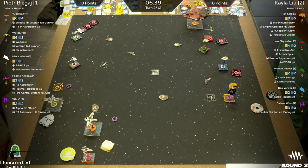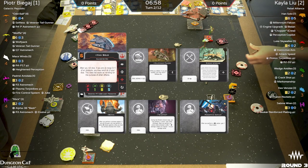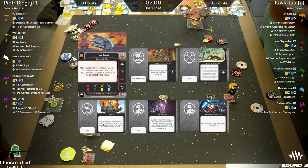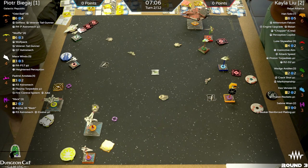Let's see what Chopper crew does — you don't see it very often. During the perform action step, you may perform one action even while stressed. After you perform an action while stressed, suffer one damage unless you expose one of your damage cards. It's really just to make sure you get that Perceptive Copilot trigger, because Han's blues are decent for the Falcon — he's not doing any hard turns to clear stress.